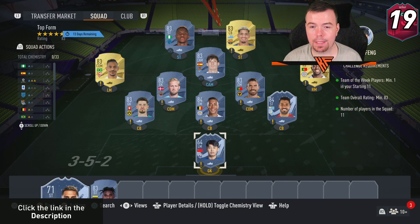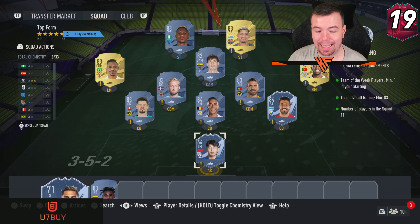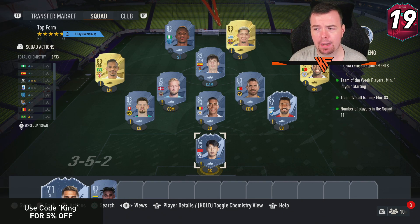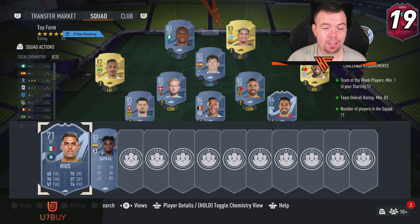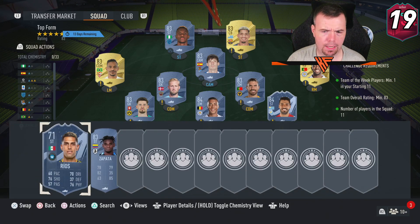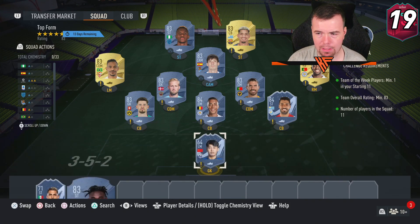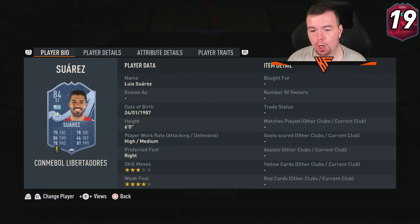For the Top Form SBC, you need one Team of the Week card. At the moment Zanying Feng is the best option — a bronze Team of the Week player at literally less than 2,500 coins. The squad requires Team of the Week, minimum 83 rating, and 11 players. If you use Zanying Feng you'll need two 84-rated players, but if you use a silver TOTW card you can get away with one 83 instead.